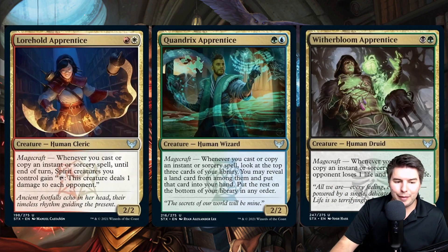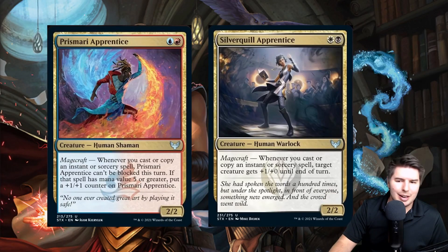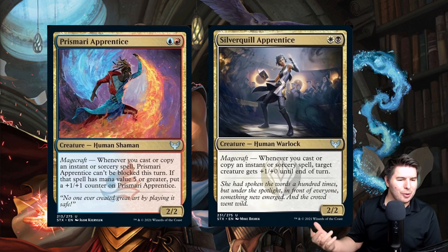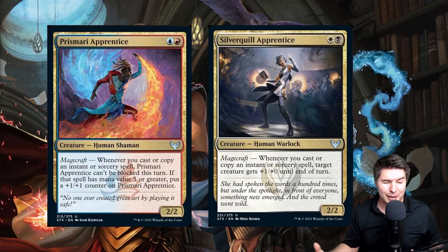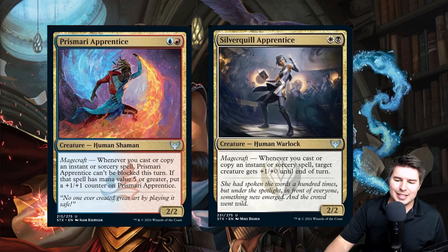Another Magecraft apprentice makes each opponent lose one life and you gain one life whenever you trigger Magecraft — pretty fun drain effect. Silverquill Apprentice, whenever you cast an instant or sorcery, target any creature gets plus one plus one until end of turn — could work with combat tricks in an Orzhov deck. Prismari Apprentice gets unblockable from Magecraft, and if you cast something with five or greater mana value you get a counter. That last one is less exciting.